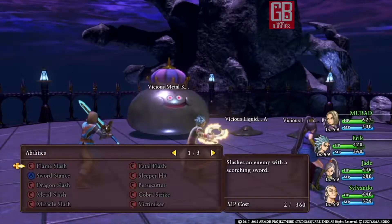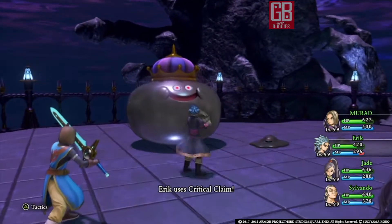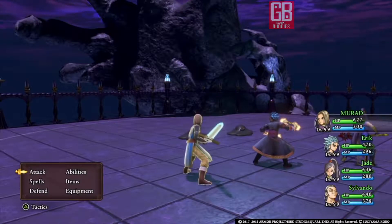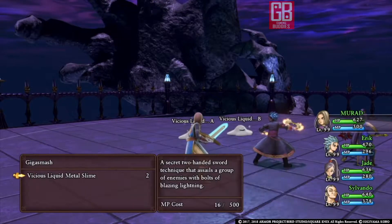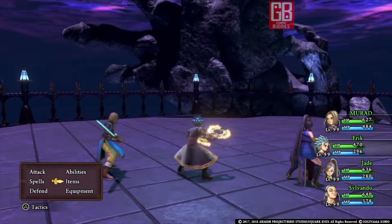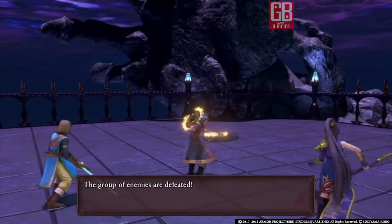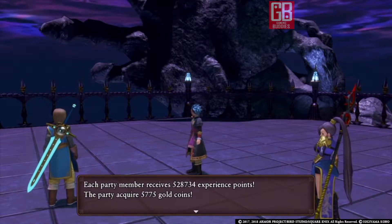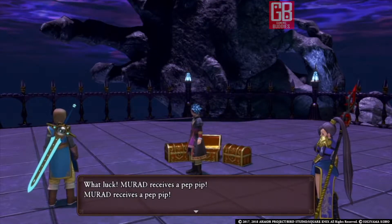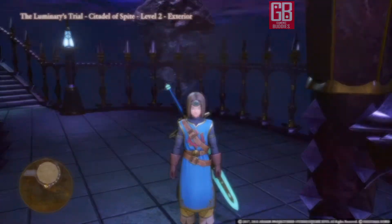Once we get the metal slime, we need Eric and Jade's special abilities — normal attacks only deal 1 damage and the monsters will run away. Make sure you hit them hard with the right attacks. One of the monsters ran away here, but we still got roughly half a million XP. With both, we could have gotten around 700k.